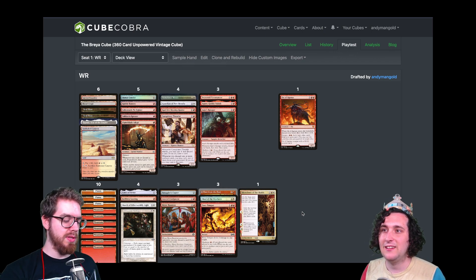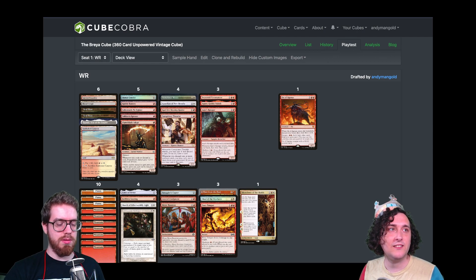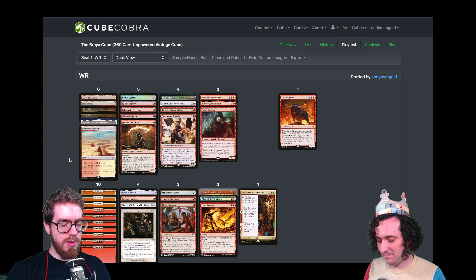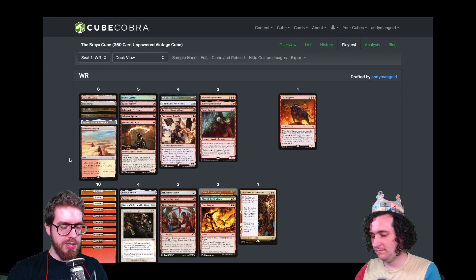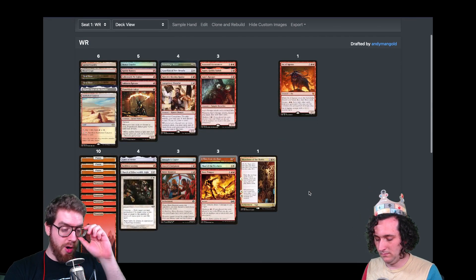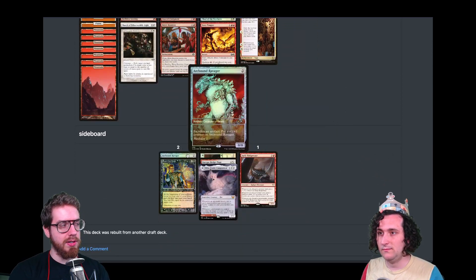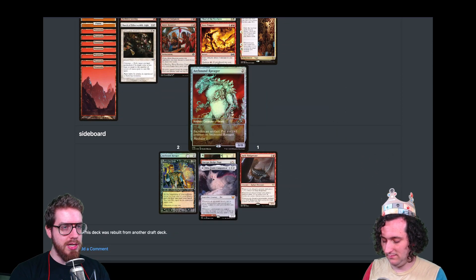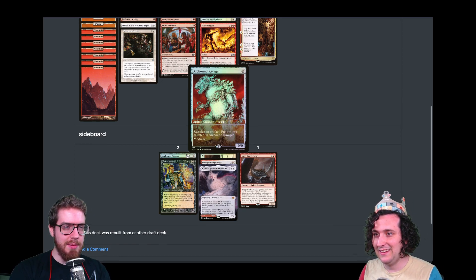James recaps his roto draft: he took Arcbound Ravager pick one hoping it would scare people off of certain payoffs and synergies, but it did not work at all. Nobody got the message.